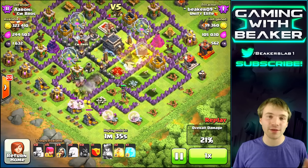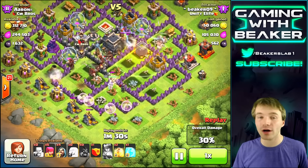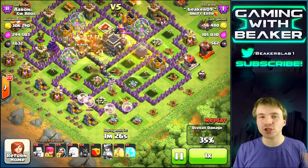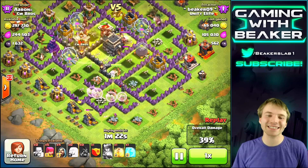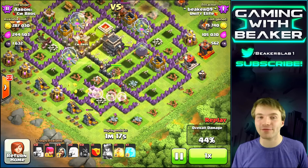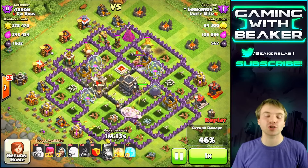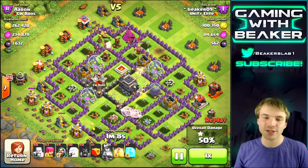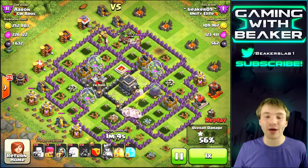That's okay against a weak base like this. The bases we're gonna be taking with this are not max Town Hall 10s, so we don't have to worry about having our hogs in one area — we can let them go in different areas. Some of them should be healed by the healers. However, in this example all the healers latched onto the Archer Queen, which is fine in this case, but normally we're gonna have to figure out a way so the healers follow the hog riders for at least a little bit. I'll show you a trick in the next raid regarding that.